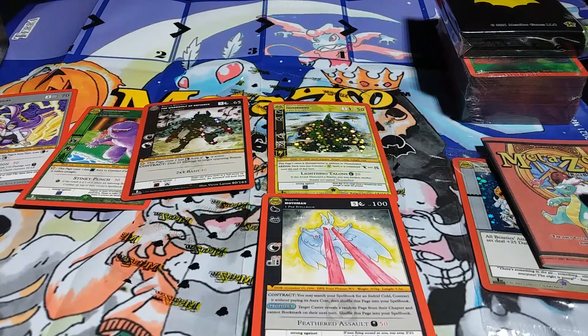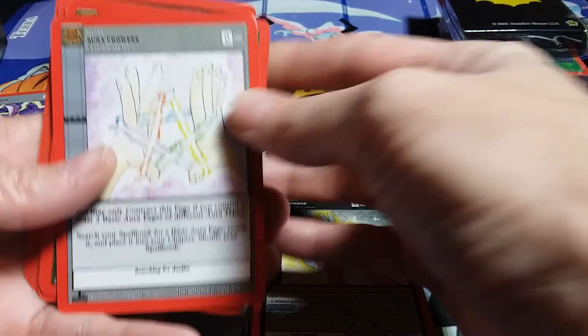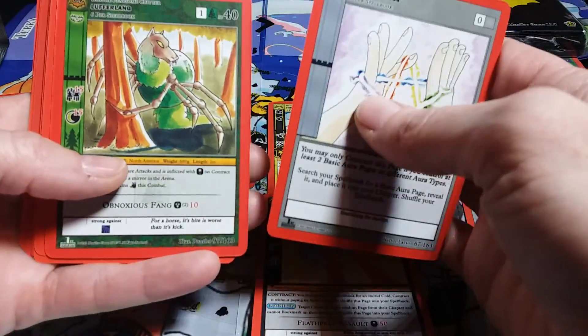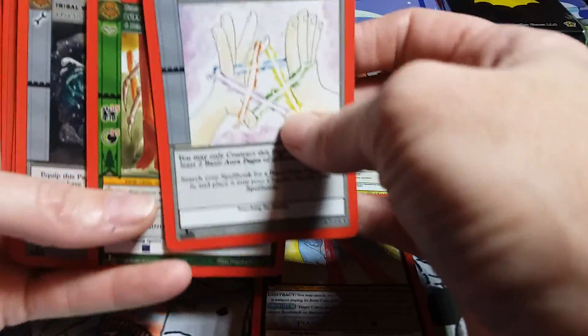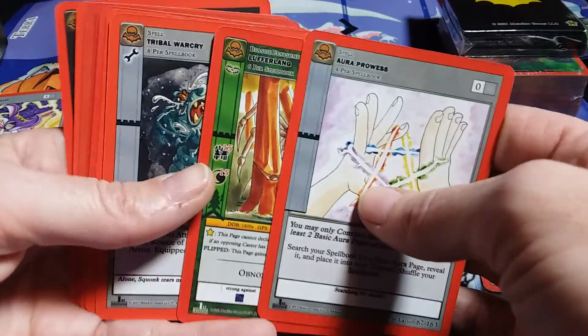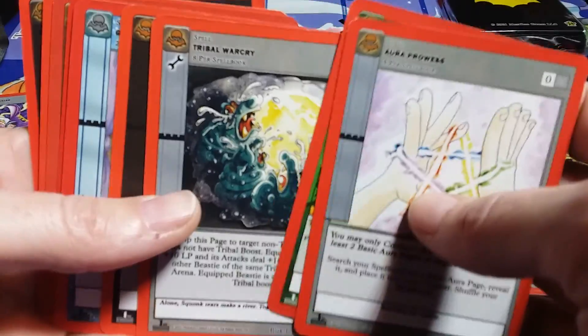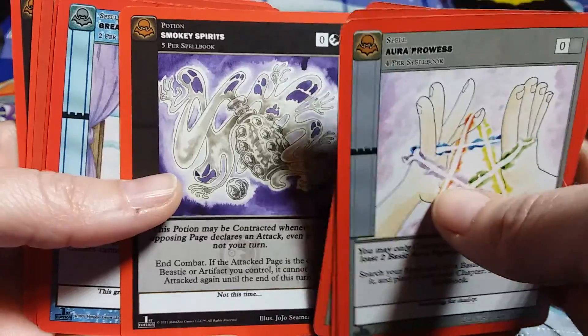I should have had my pack ready, sorry guys. Aura Prowess. If you guys haven't figured out, aura here is kinda like... that's what gives you your power — like the mana would in some other games, or the Pokemon energy. So in this game it's Aura.